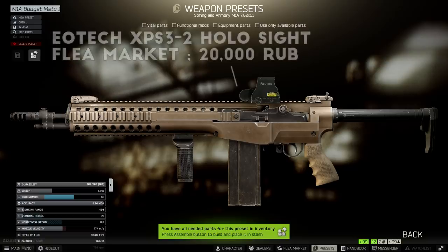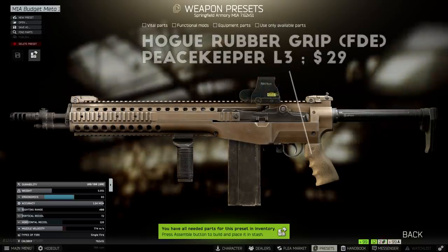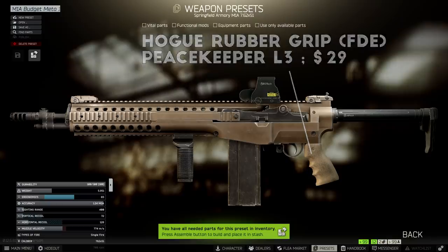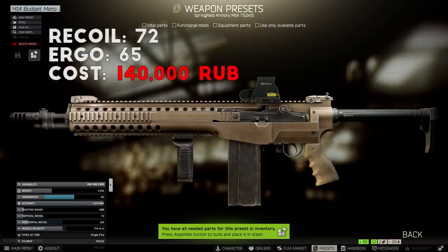For the optic, I've been using an Eotech holosight for close-range maps, and then an Elcan Spectre 1-4 scope for long-range maps, which is a very good budget scope. The pistol grip is the Hogue rubber grip, which is the most cost-effective option for this M1A. You can also add a pair of MBUS iron sights for the extra ergonomics, but it's definitely optional. Overall stats on this setup come in at 72 recoil and around 65 ergonomics, with a total cost of around 140,000 rubles depending on flea market prices.